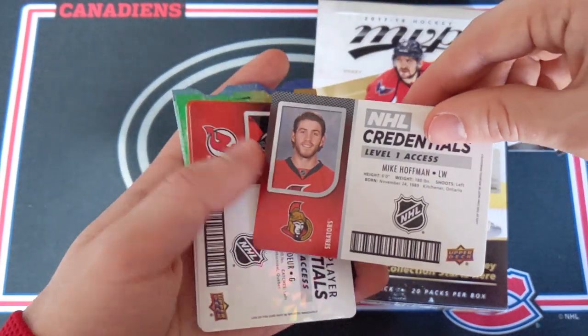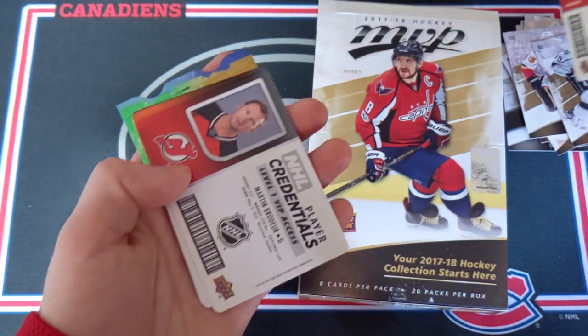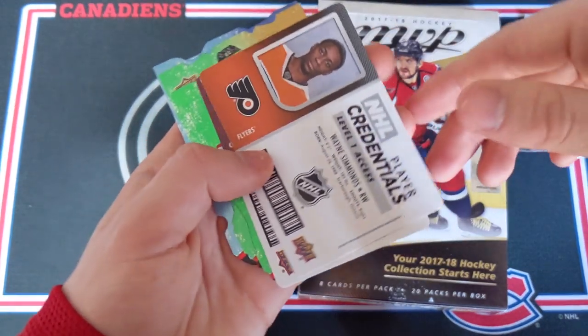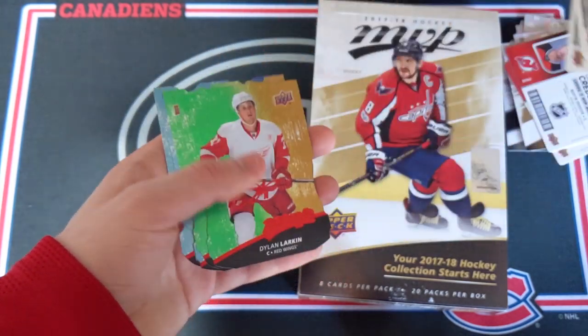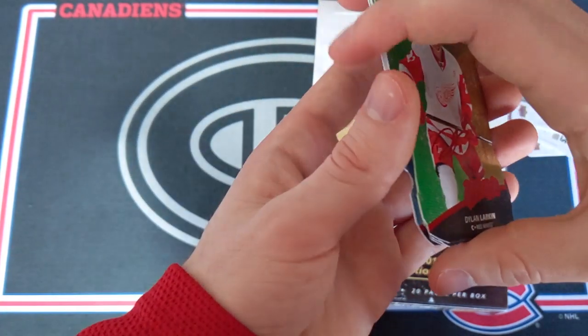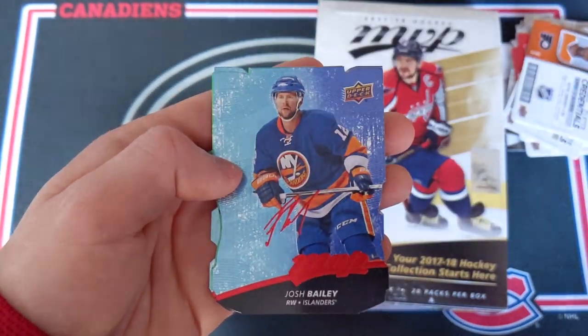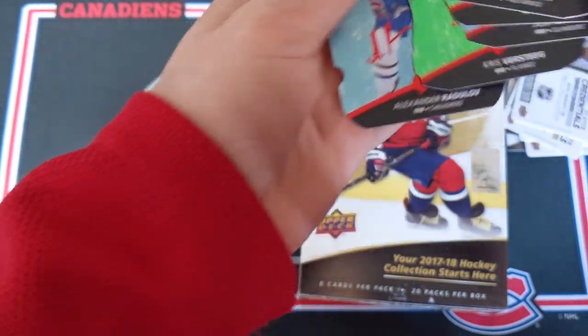Got some credentials: level one access of Mike Hoffman, level one VIP access of Martin Brodeur — those are one in 67 packs — Wayne Simmonds level one, and Matt Duchesne level two. Got some Colors and Contours cards: Dylan Larkin, Kevin Shattenkirk, Josh Bailey, Chris Versteeg, and Alex Radulov.